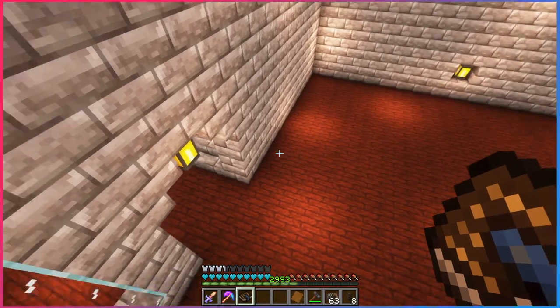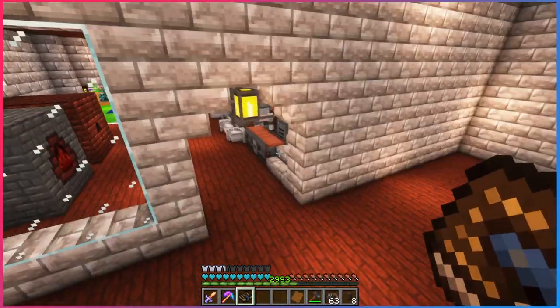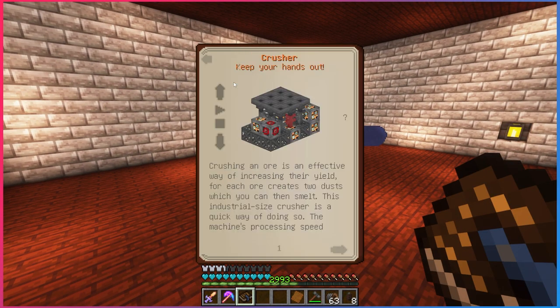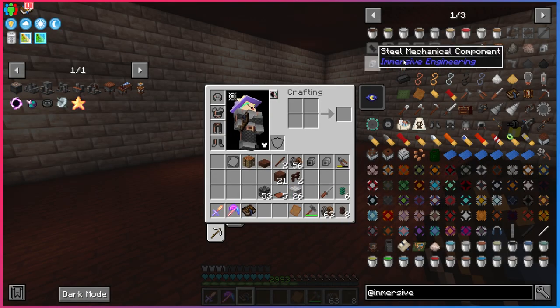I could use a crushing wheel from Create, but this is an immersive engineering video and the crusher is really cool. So let's make the crusher — this is where this big room comes in. The crusher is a very big build requiring 10 light engineering blocks, nine hoppers, 10 steel scaffolding, eight steel fences, and one redstone engineering block. I'm going to go ahead and craft all of those.